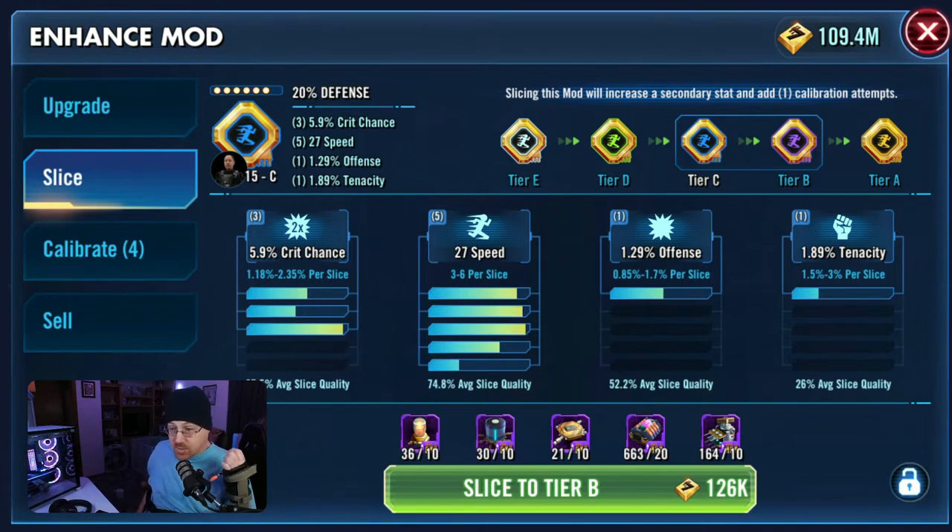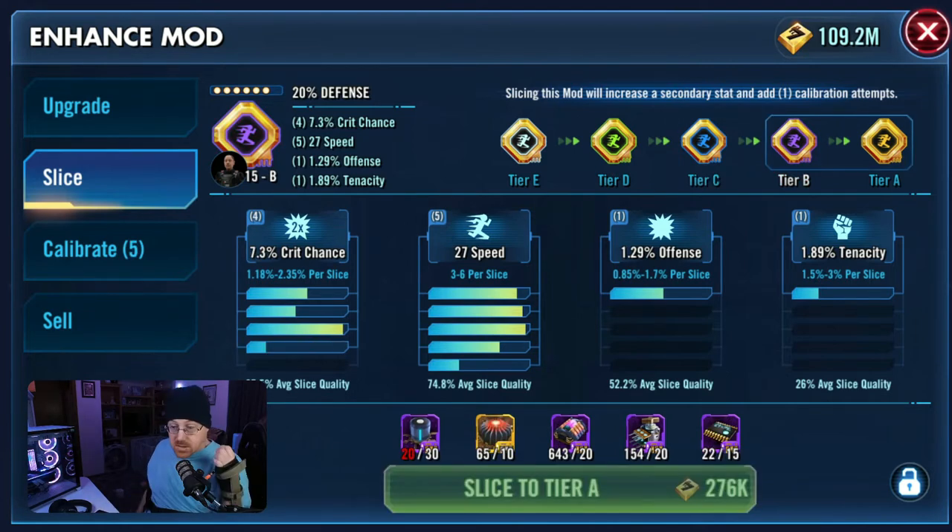Right at the back here you can see it gives you a really good breakdown of everything that's on this current mod. I've got three in crit chance, five in speed, one in offense, and one in tenacity. I can actually slice this up to the next level, so that's what we're going to start off doing — slicing this mod. We got crit chance added to it.